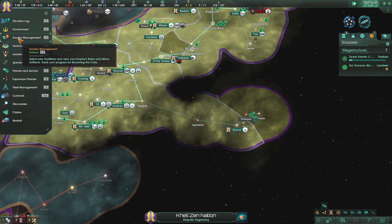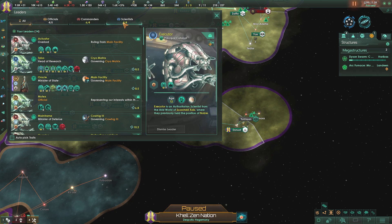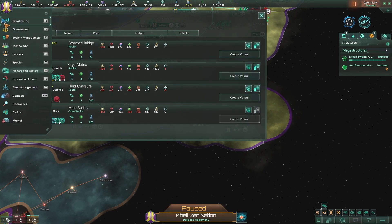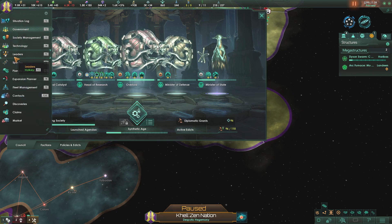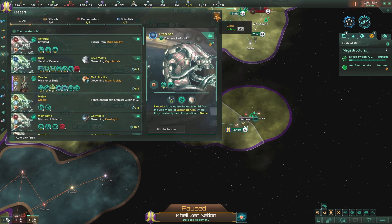Did that leave a slot open for our leaders? Officials are down by one. Did that leave one of our planets or sectors empty? No. Did that leave our government empty? No. Okay, so we just had an extra official somewhere - we'll just let that slide for right now.